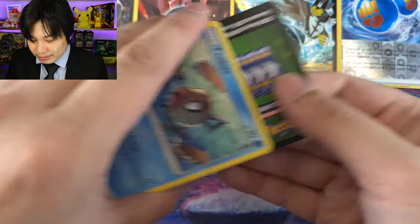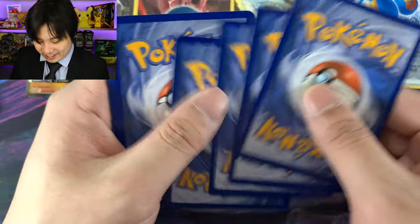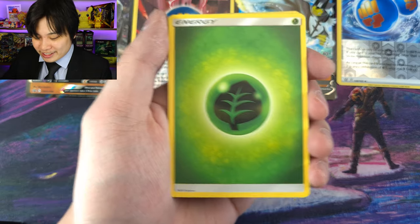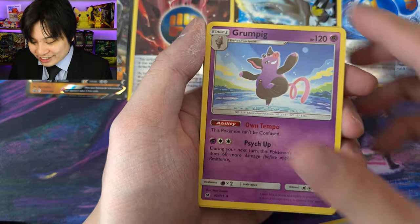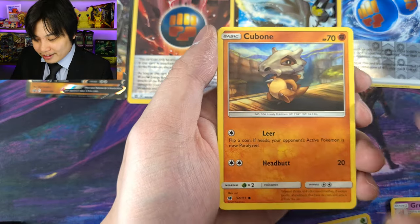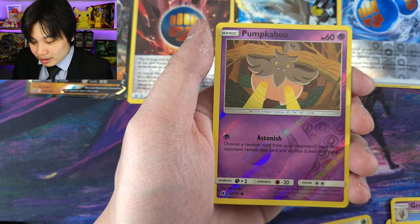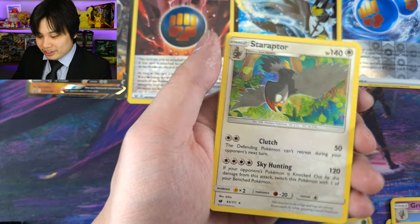Let's have a look at what we got. Disgusting, absolutely disgusting. Leaf energy, Cinccino — okay, not too bad — a Grumpig, Emolga, Phoebe's. Slandit, Cubone, a Weedle, Minccino, Pumpkaboo. And we've got a Staraptor — as a rare. Nothing too fancy.